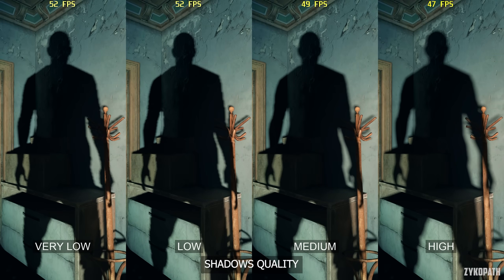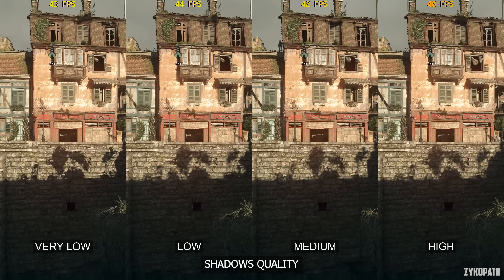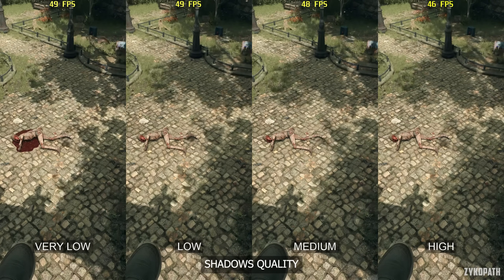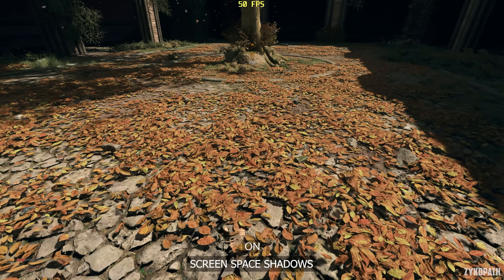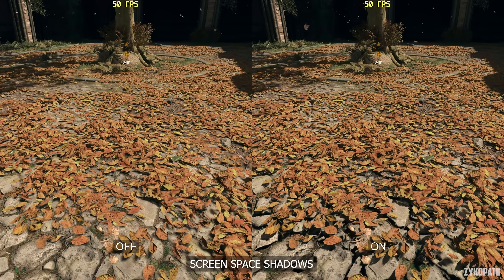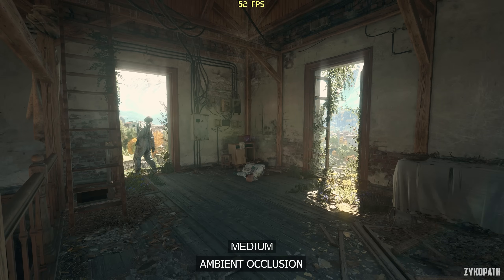The shadow quality setting gradually and subtly improves shadow quality and, most noticeably, shadow filtering with each option. The difference is very hard to notice between medium and high, and since high has a bigger performance impact, I recommend medium for the best balance. The Screen Space Shadow setting adds shadows to specific objects in the environment, looks nice, and doesn't seem to affect performance — keep it on. Ambient occlusion is much needed in this game, especially since ray tracing isn't implemented yet and the game looks very flat. Even on high, it still isn't able to fully improve the overall shading on its own, but I still recommend keeping it on high since its performance cost is minimal.